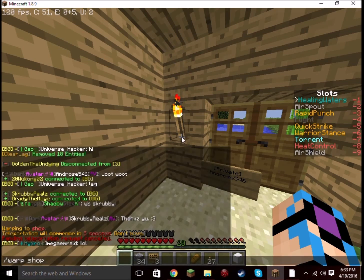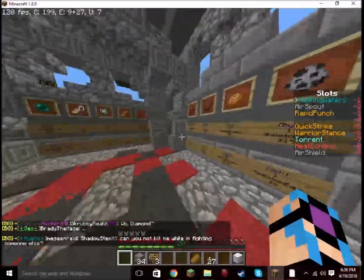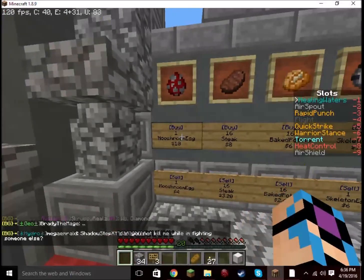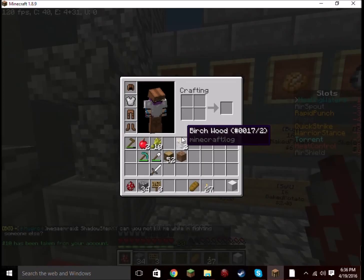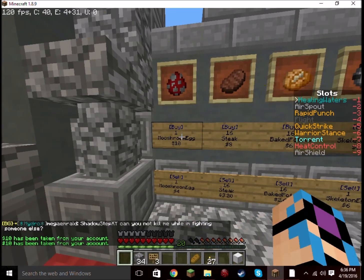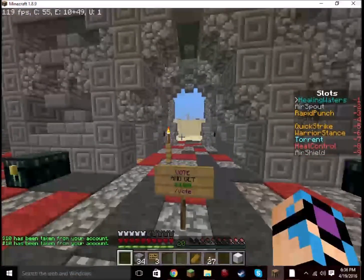So I'm going to go ahead and warp there and I'll see you guys once we arrive. Okay guys, so we are here at the shop. If you run over here you see that you can buy one Mooshroom for only $10. I'm also going to point out this sign over here, mainly because I want you guys to follow this so that way you can help get the server noticed.